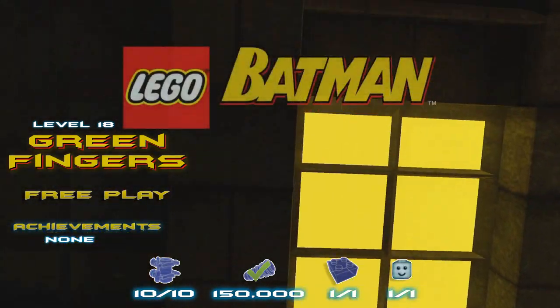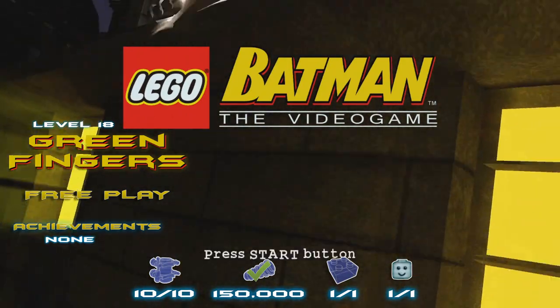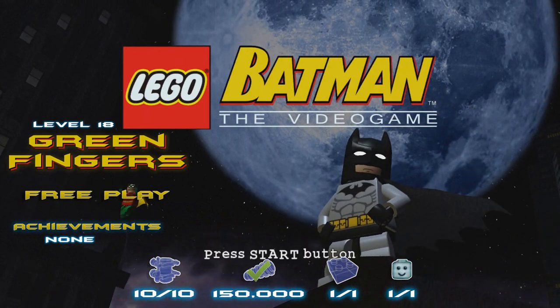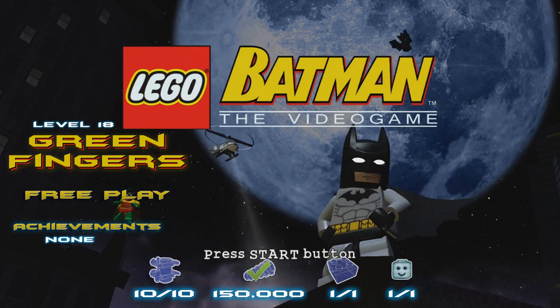What's up guys, welcome back to another Lego Batman. This is HTG Brian and we are about to take on level 18, Green Fingers free play, where we are going to find all 10 mini kits, get that stud requirement of 150k, and also get that power brick for the next stud multiplier.